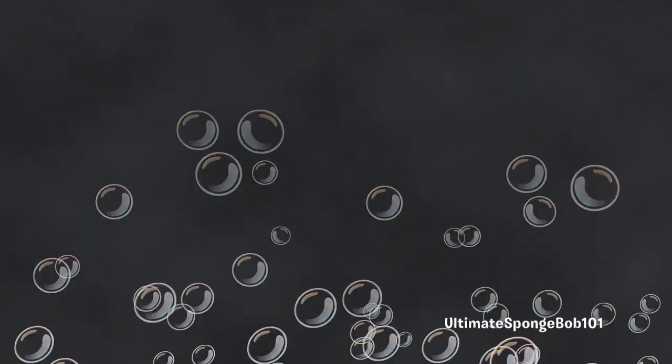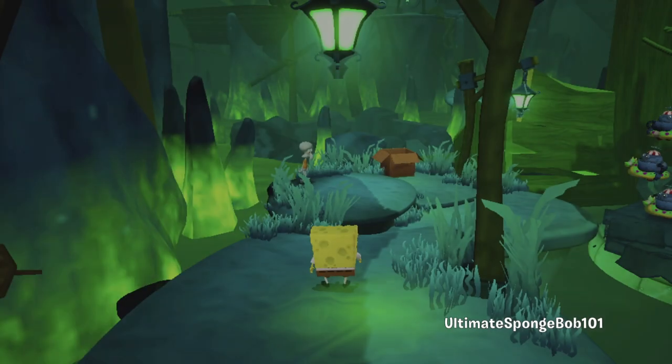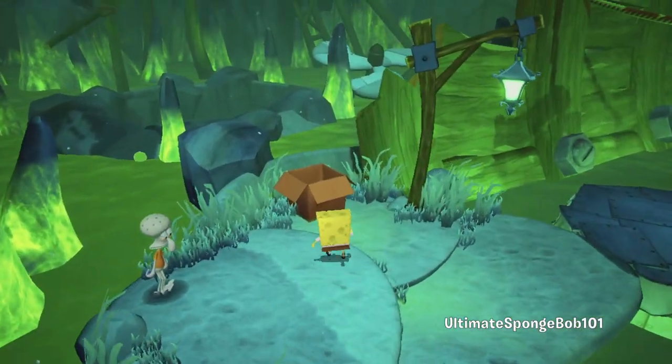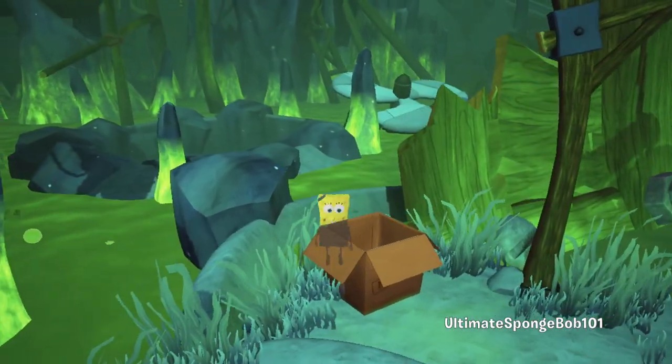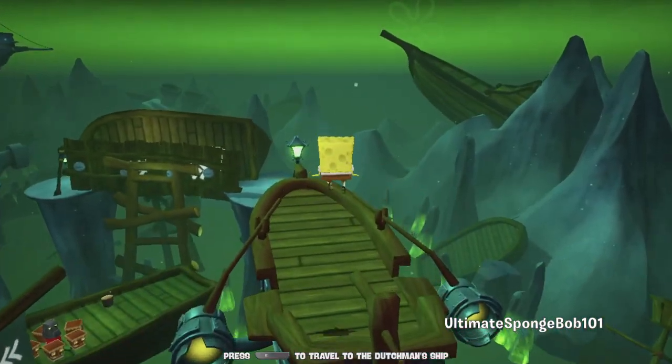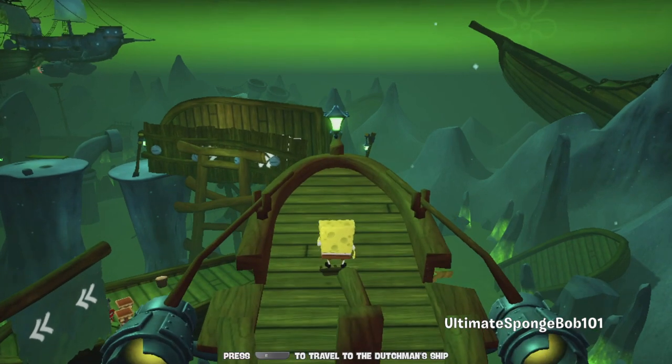Let's go over to the teleport box and teleport ourselves back up to the very top of the Graveyard of Ships and get on that jet-powered ghostly ship. It sounds weird - when you think about ghosts it's all old and ancient stuff, and then suddenly you have a ghostly ship with jet blasters. Kind of weird, but it's SpongeBob so it can be weird.